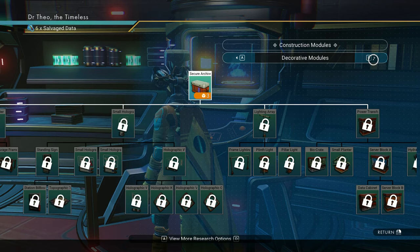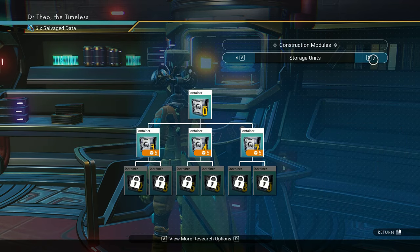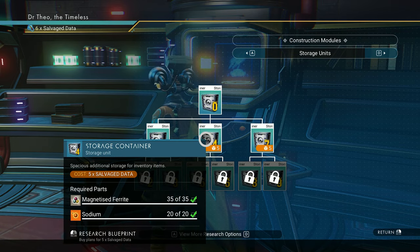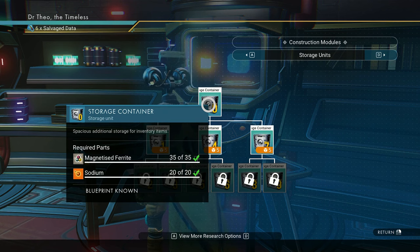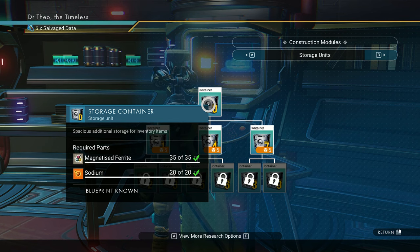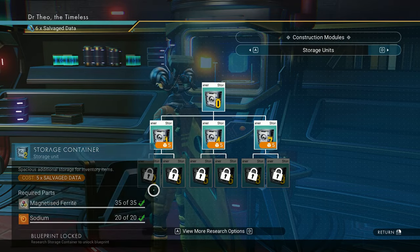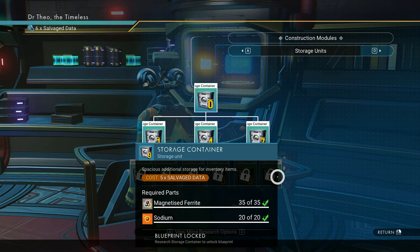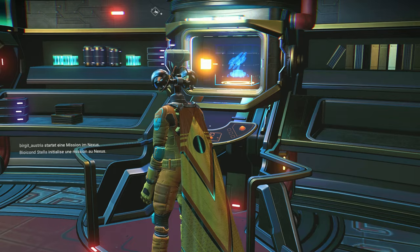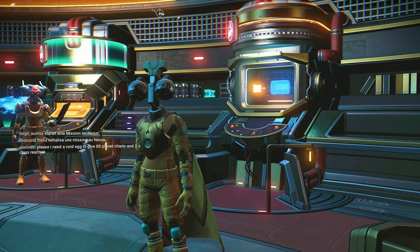Looking for the containers here. The containers each cost five salvage data. Now you get the first storage container for free if you just do the base computer archive quests. So I recommend doing them. But you'll get the other nine, which are five salvage data each, by following the expanding the base quest. That means you're literally going to save 45 salvage data.